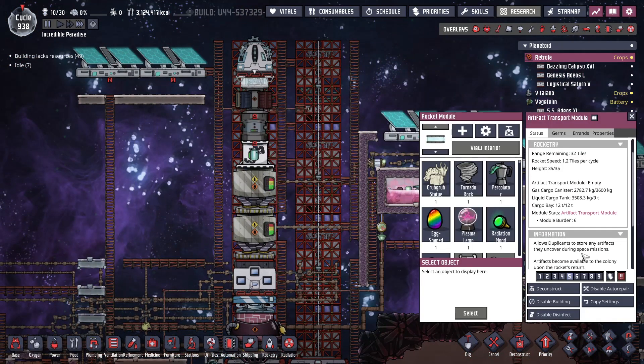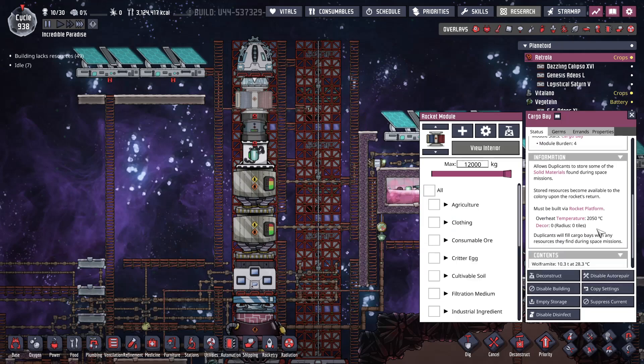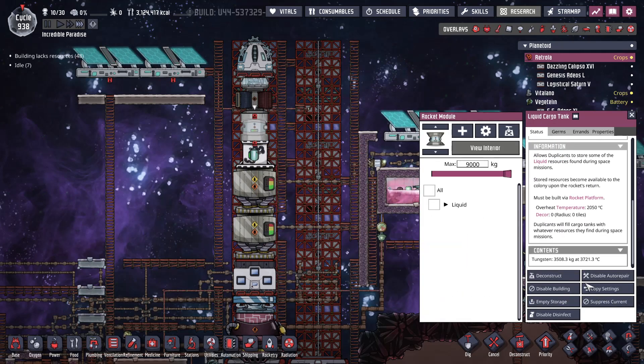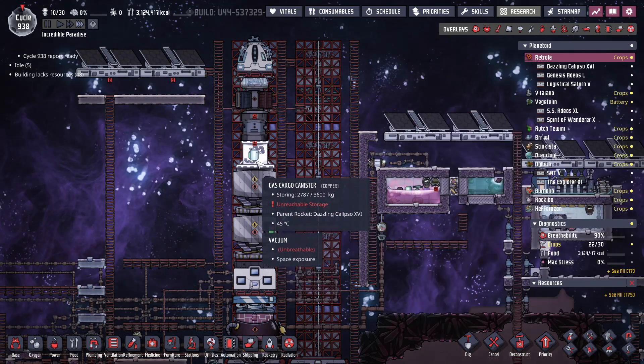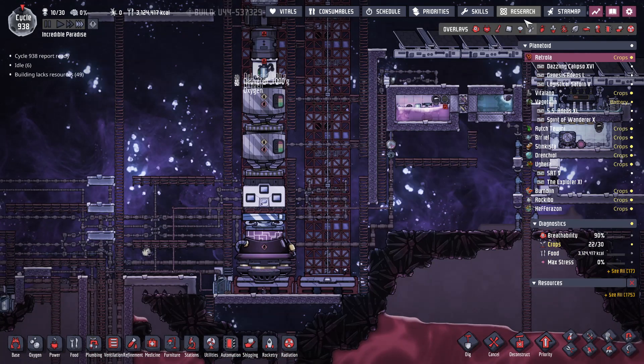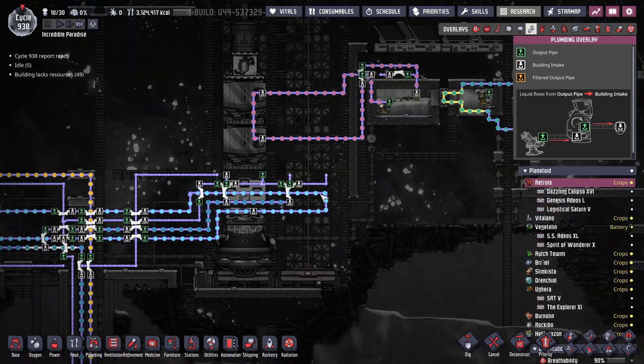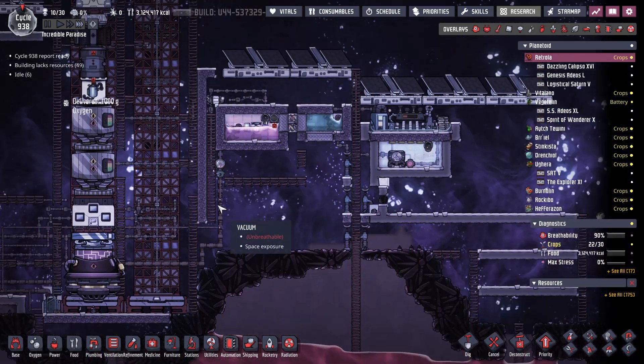All right, what do we got? I don't think I had anything in there. All sorts of good stuff — lots of liquid. So yeah, this just landed. We're loading up the oxygen. The fuel system's working.